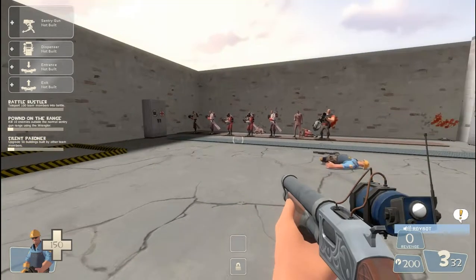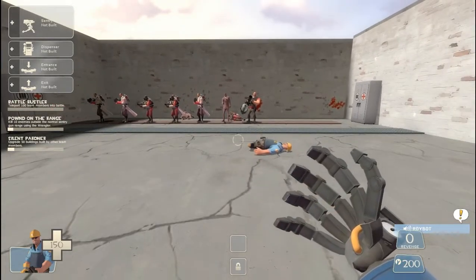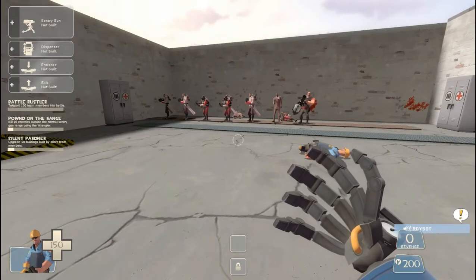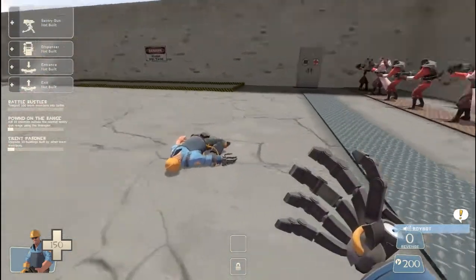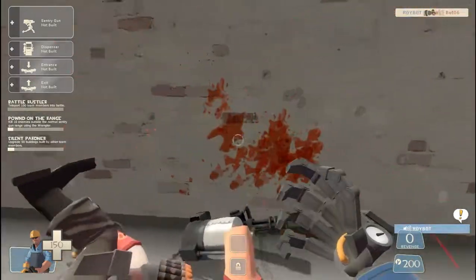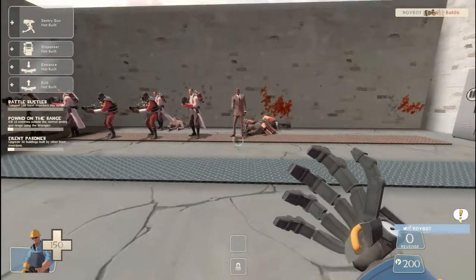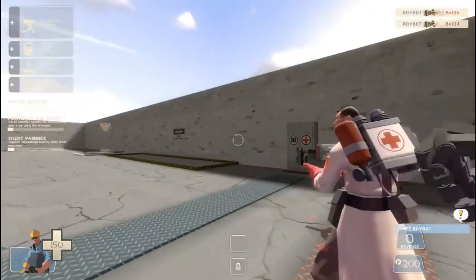Let's go ahead and go to the third weapon — the Gunslinger. First of all, this thing is cool as hell. This is a new melee weapon that replaces your wrench, and it gives you a three-hit combo. Let me show you right now on this big fat bastard — one, two, three. So that third one is a guaranteed critical, and it makes a really cool mechanical robot sound. It's a really cool weapon.